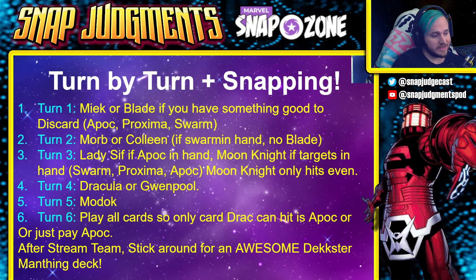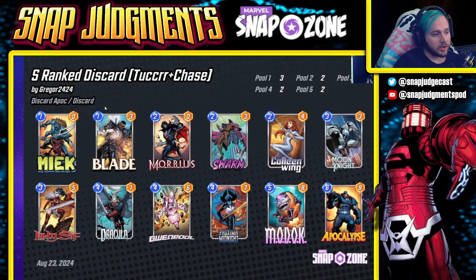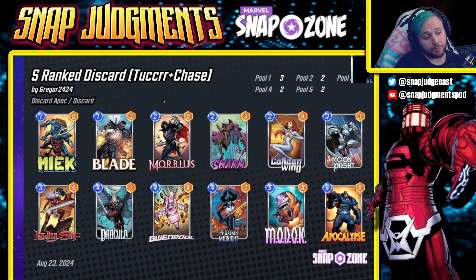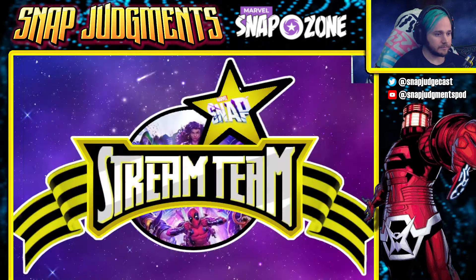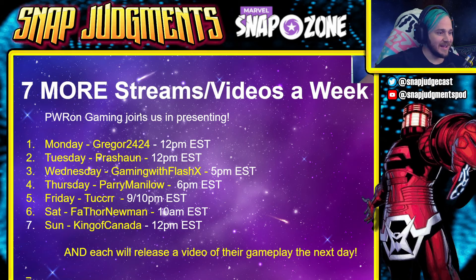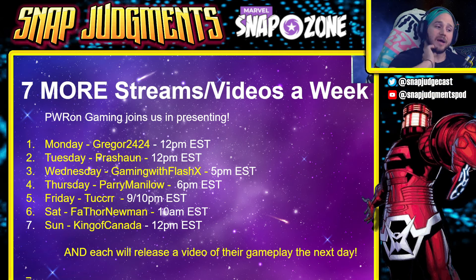Again, this is S-Rank Discard from Tucker and Chase. It runs Meek, Blade, Morbius, Swarm, Colleen Wing, Moon Knight, Lady Sif, Dracula, Gwenpool, Proxima Midnight, Modok, and Apocalypse. Stick around after stream for an awesome Dexter Man Thing deck.